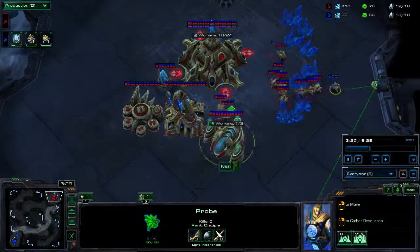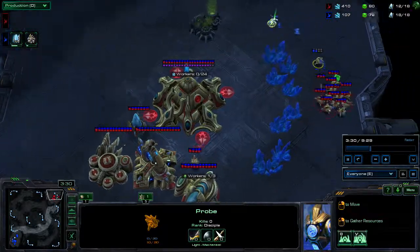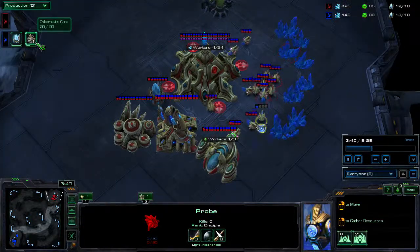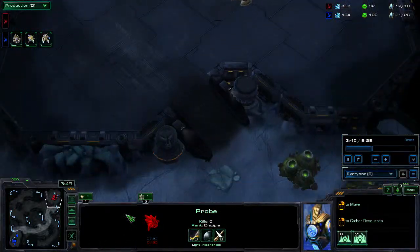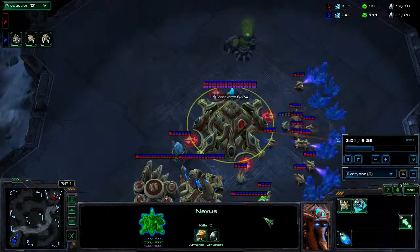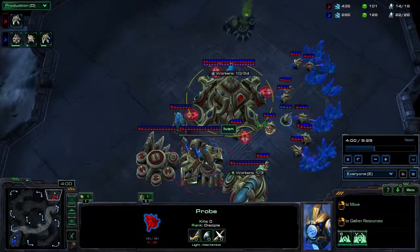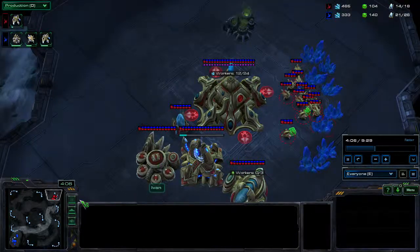For some reason he only has one worker — he took his probe off gas to attack my probe. Microskills, what can I say? His cybernetics core is a while before mine. My probe is still alive — out of all the times he's taken all his probes off to attack mine, it's still going to live... nope, there it goes, it's dead.